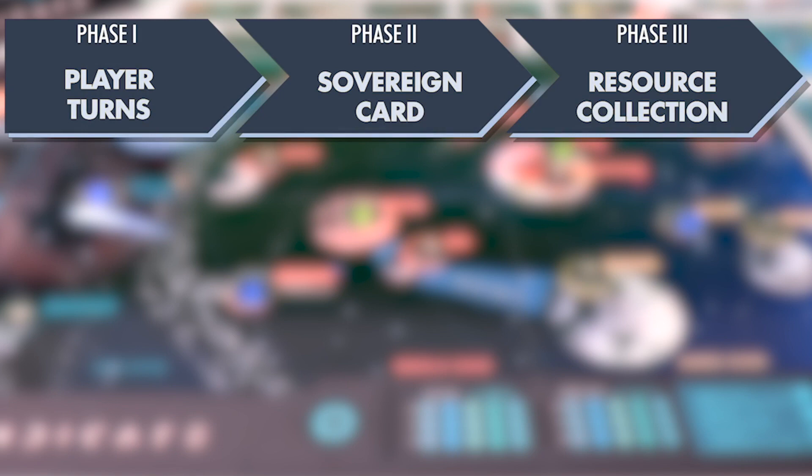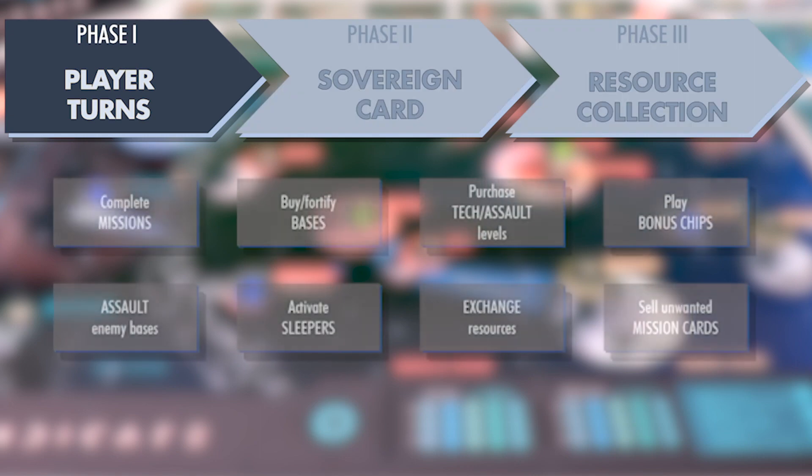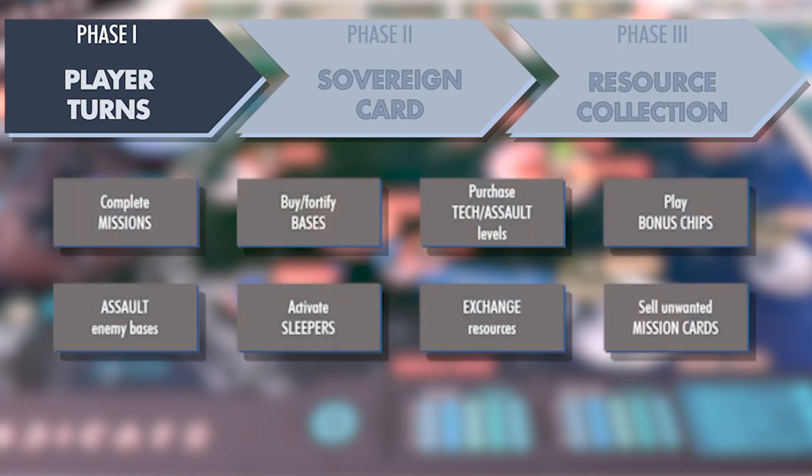Each of the six to eight rounds has three phases: the player turn phase, the sovereign card phase, and the resource collection phase. During the player turn phase, starting with whoever has the player one marker, players one at a time take any number of actions they'd like until they decide to pass their turn to the next player clockwise.